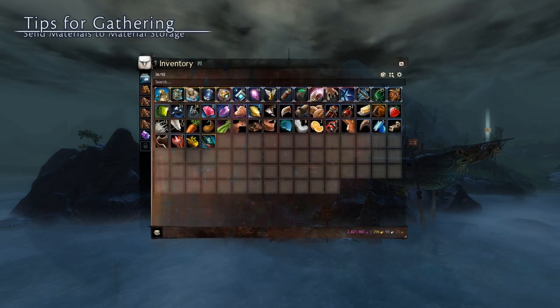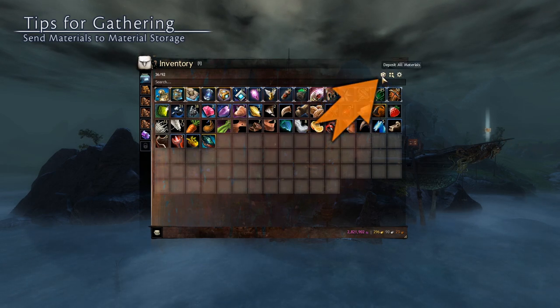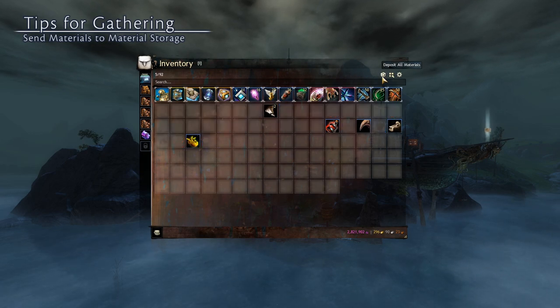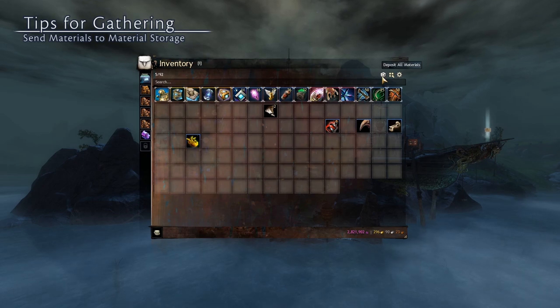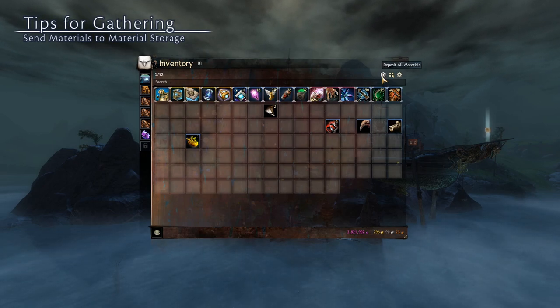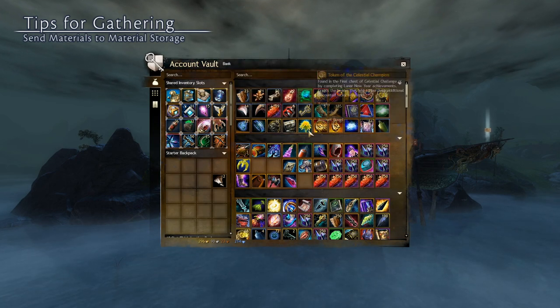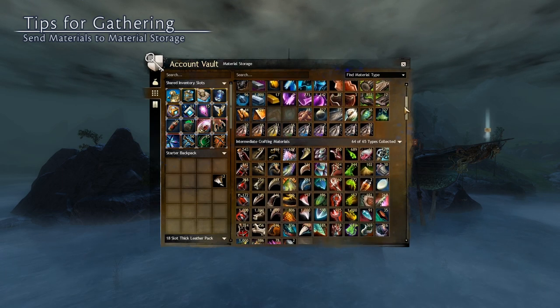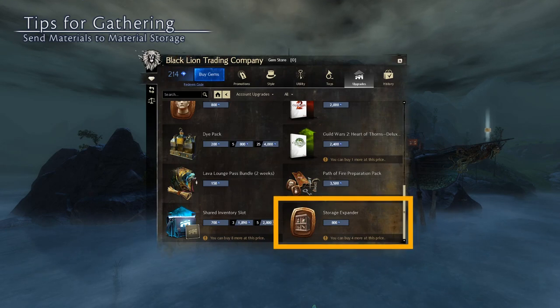Tip 4: if your bags are filling up and you need to keep gathering, use this button in the corner of your inventory window. All the gathered materials that you have in your inventory will be sent to your material storage, which is a separate storage area so materials aren't cluttering up your bank and bag space. Material storage can be accessed from any bank or crafting table by clicking this tab on the left. Your material storage by default will hold 250 items of a given type, but it can be expanded up to 2000.